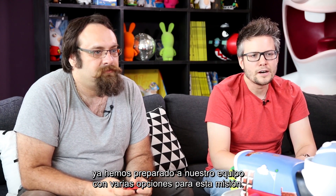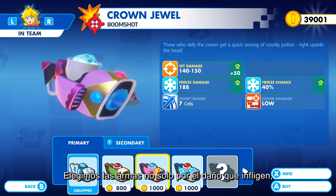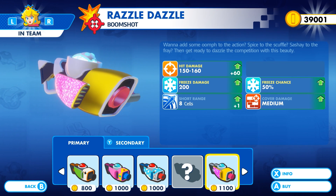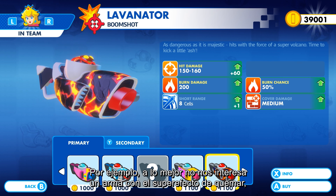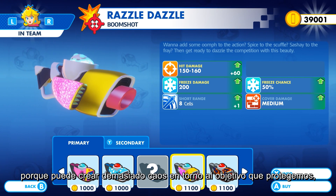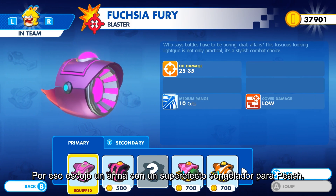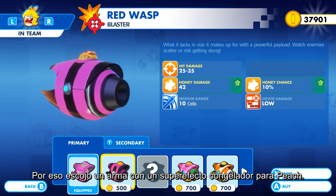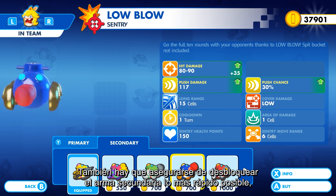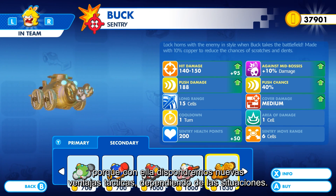We already prepared a team with some options for this escort mission. We choose weapons not only based on their damage output, but also based on the super effect they can trigger. For example, we may not want to choose a weapon with a burn super effect, as it may bring too much chaos for the escort objective and generate a risk of damaging Toad and Toadette. Instead, I chose a weapon with a freeze super effect for Peach. Also, make sure you unlock the secondary weapon as soon as you can, as it provides new tactical advantages depending on the situation.